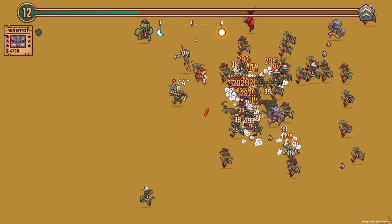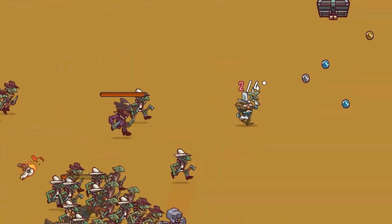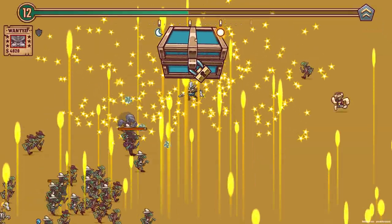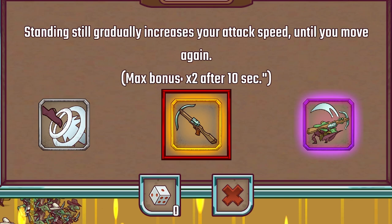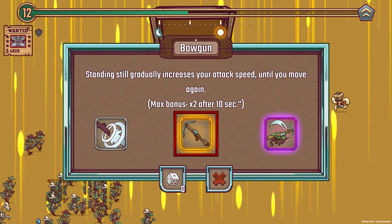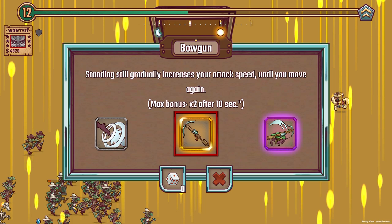There's the devil dogs — the dogs are back, they were in the first video. Oh look, there's a chest there as well. The gold upgrade: standing still gradually increases your attack speed until you move again, with a max bonus of times two after 10 seconds. So if I can stand still for 10 seconds, I'll shoot twice as fast. That's pretty good.